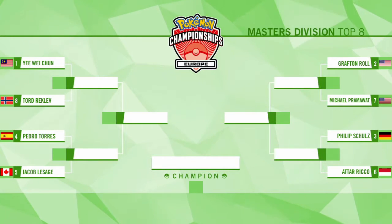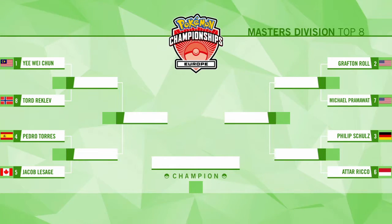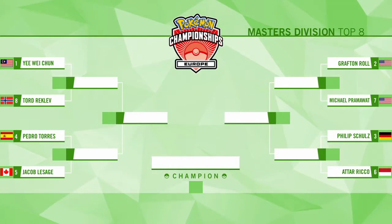The other game on that side of the bracket is Philip Schultz against Atar Rico — that's the game we're going to be showing first today, and it's an interesting matchup with Yveltal against Volcanion. On the other side of the bracket we also have a Yveltal mirror match, followed by another Yveltal EX deck against Volcanion EX. That means in the top eight we have five Yveltal Garbodor decks, two Volcanion decks, and one lone Greninja.